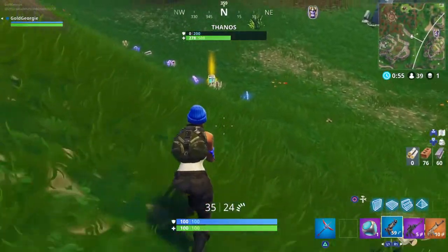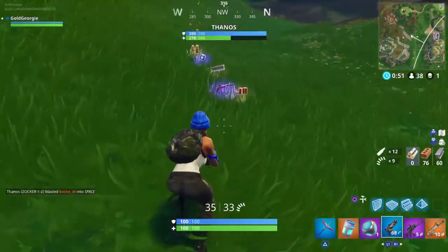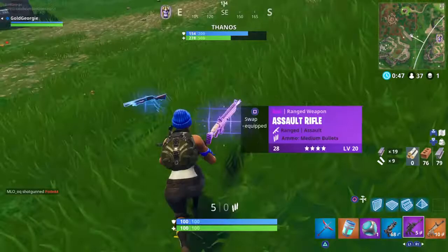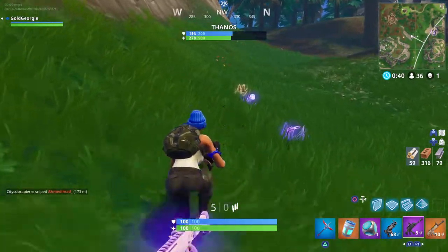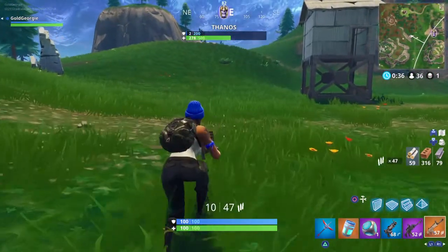I took a shield down for someone else to finish him off. I haven't taken any health, but the guy I got had the mega glug - full health, full shield. We might be using that. This is my first win, so I had to do it, something a bit different.